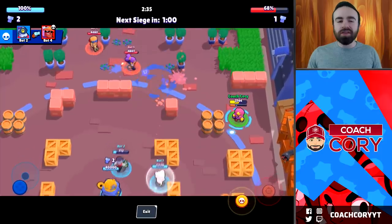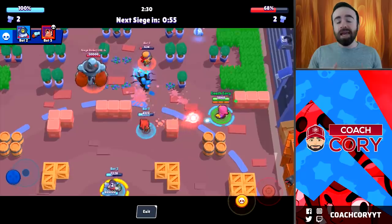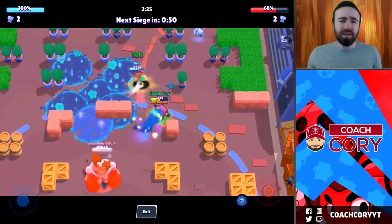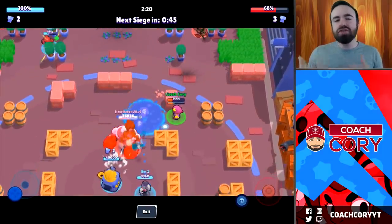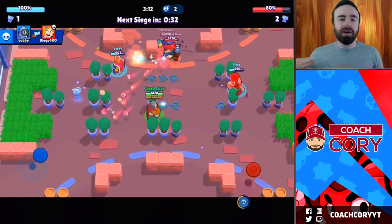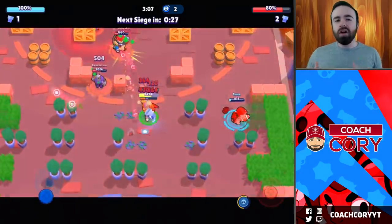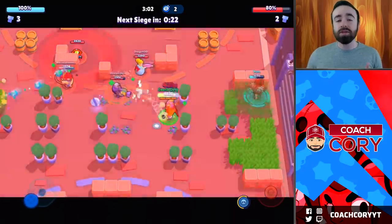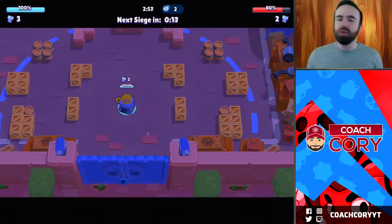These ones are not quite as important to know — brawlers like Bo can do like 14 percent damage by himself. Pam with a turret can do like 15 percent. Jesse with a turret can do about 12 to 15 percent damage. Piper, without any sort of super, just with her long range, can get usually two shots on the safe, and that's 12 percent damage — if you can get a third, it's going to be about 18 percent. Crow with super can do around 14 percent damage to the safe. Those are all the ones I'm really going to mention. Colt, Rico, and Brock with their long range can get some damage as well, but those are the only ones that can get damage on the safe by themselves that's really worth mentioning.